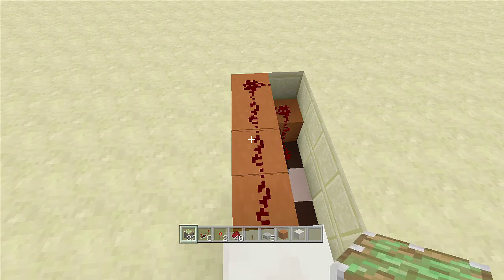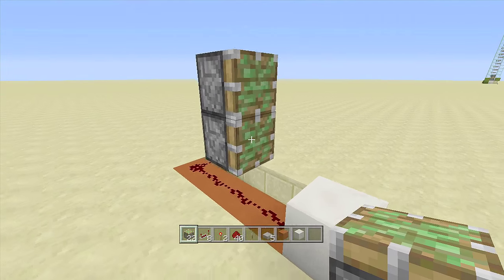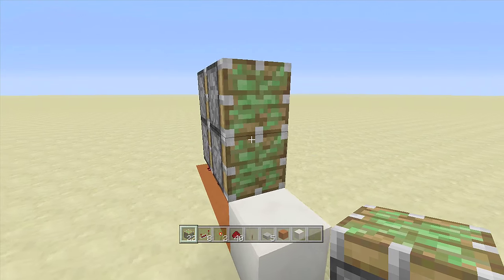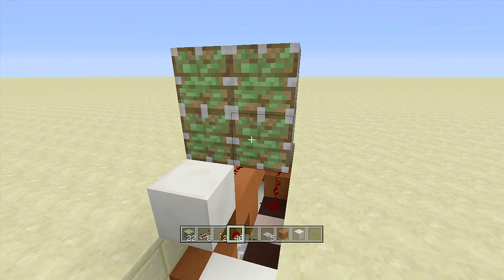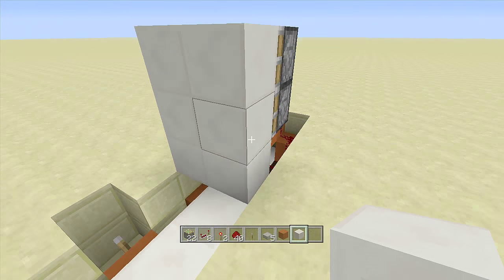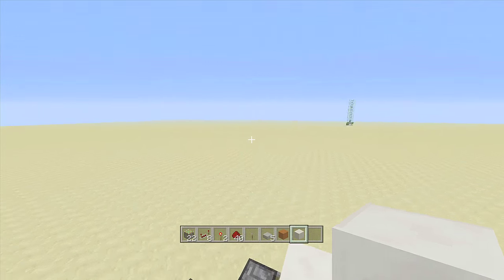In front of this redstone dust, place in a block of choice — you will be able to see this block. Off the second piece of redstone dust from the right, place in two sticky pistons facing towards this block, then put two more in front of them — that's our double piston extender. Right next to the front sticky pistons place another row, then put blocks of choice in front of all of them and optionally place some blocks down here and two more up here as well.